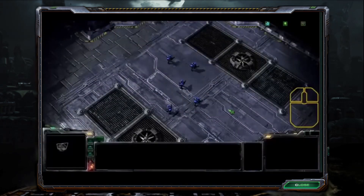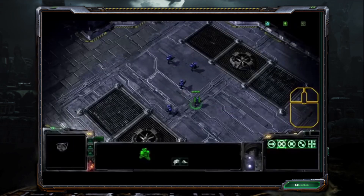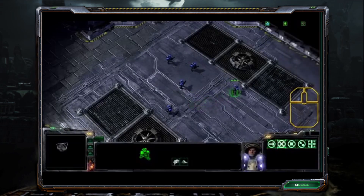To move a unit, you must first select it. Use your mouse and left click on the unit to select it. Now that you have the unit selected, right click on the ground to order the unit to move somewhere.